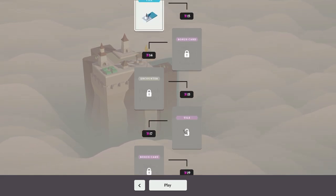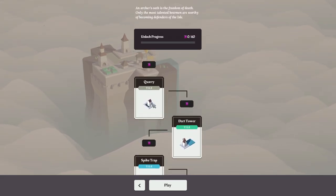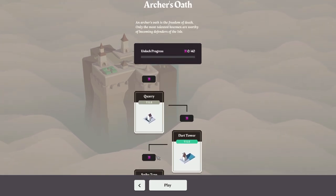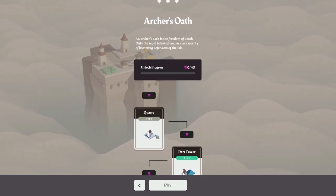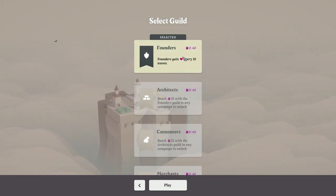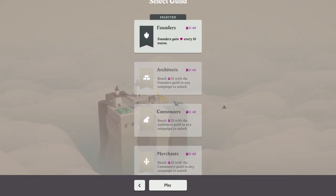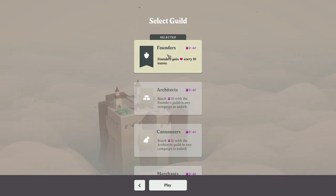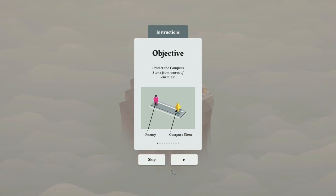Archer's Oath is the freedom of death — only the most talented bowmen are worthy of becoming defenders of the isle. We have a bunch of different guilds, none that I can use quite yet, but I can play as the Founders. The Founders gain hearts every ten waves. Let's see what happens.